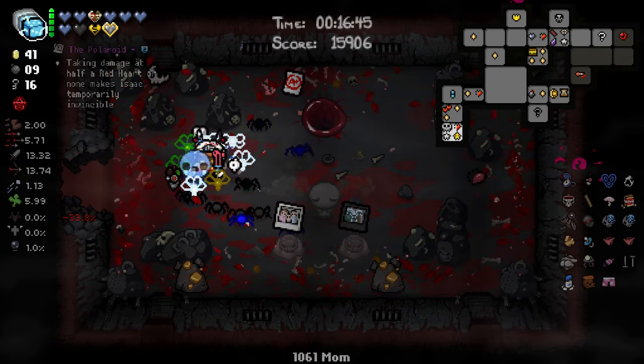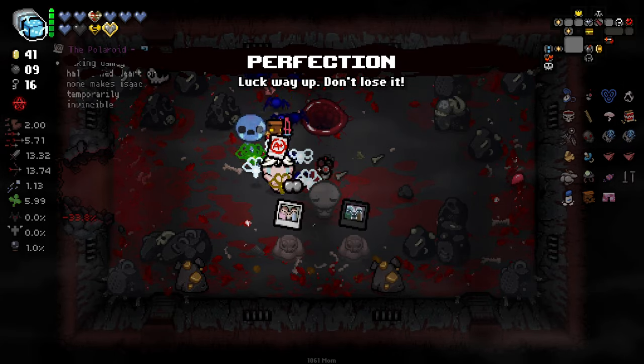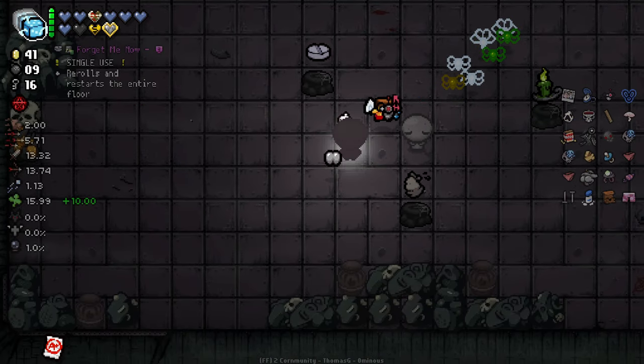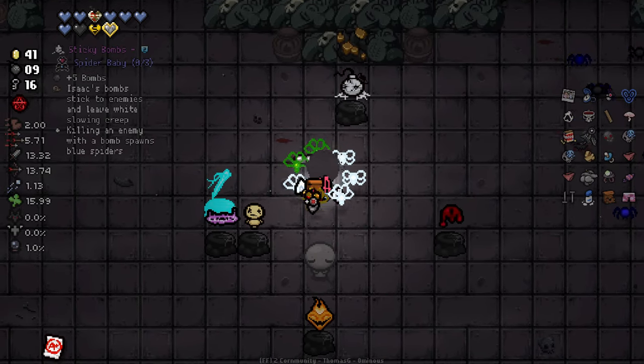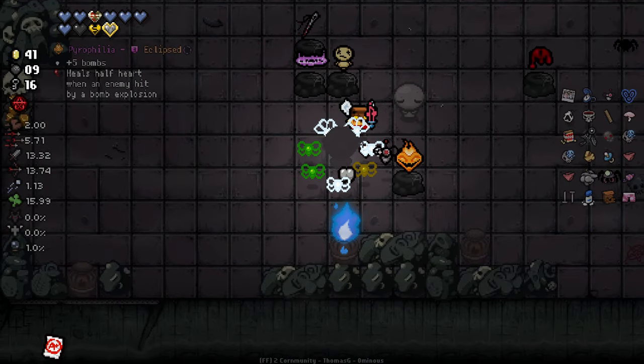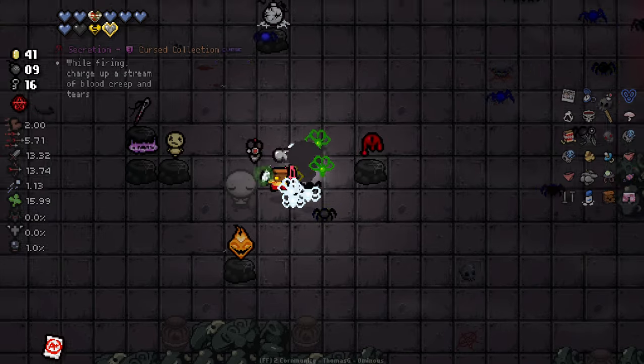That was some chunky damage right there. We even made it to boss rush - perfection we'll definitely take. And then here I think I'm just going to re-roll all of them and see if any duplicate. That didn't do what I thought it would do. Plus five bombs, heal half a heart when an enemy is hit by a bomb explosion - potentially useful.